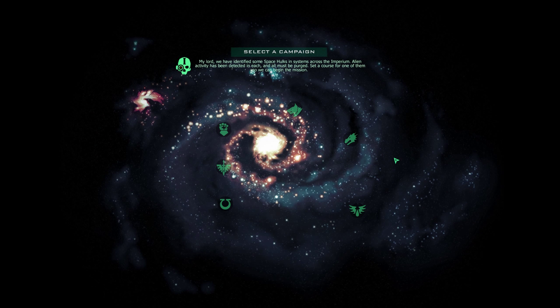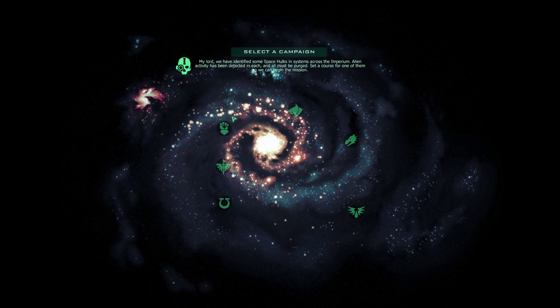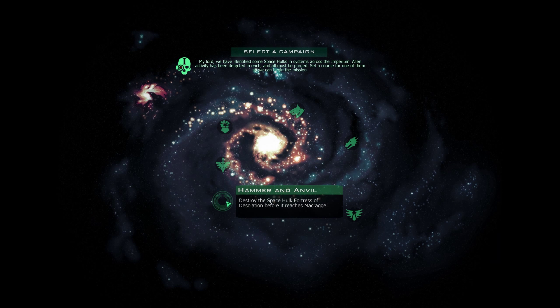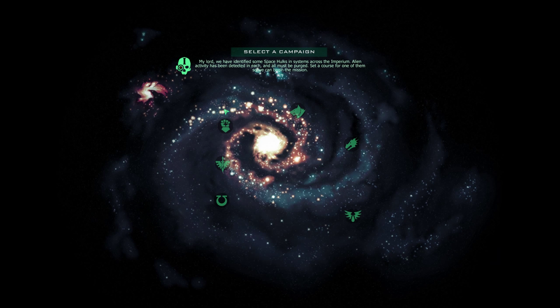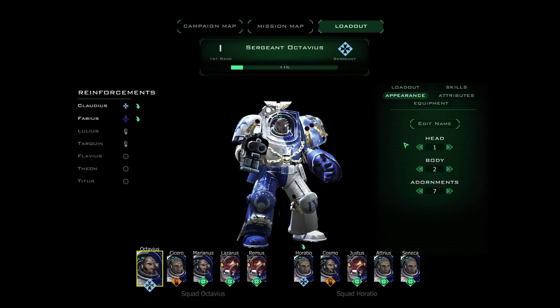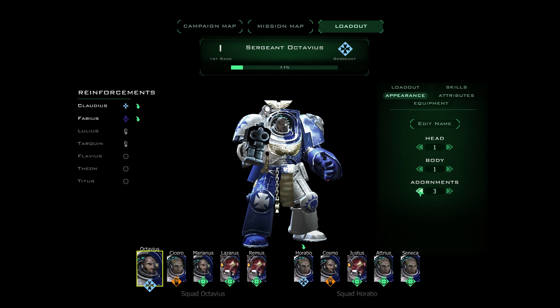As you can see, there are no extra chapter-specific hulks here. It's just purely the same ones that you would normally have access to, depending upon which DLCs you've purchased. So we're going to jump in here and check out the appearances.